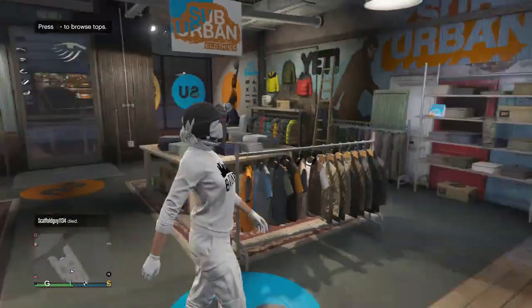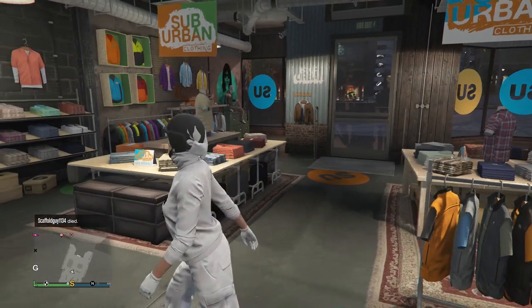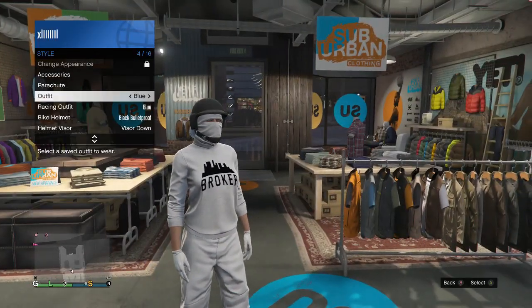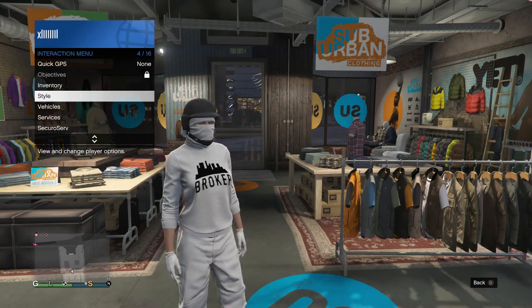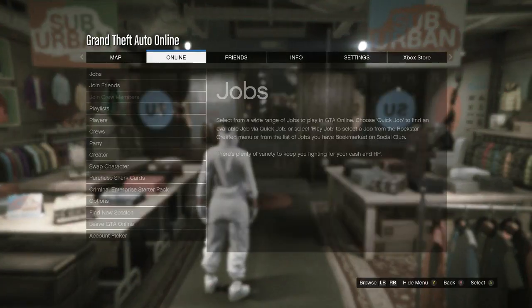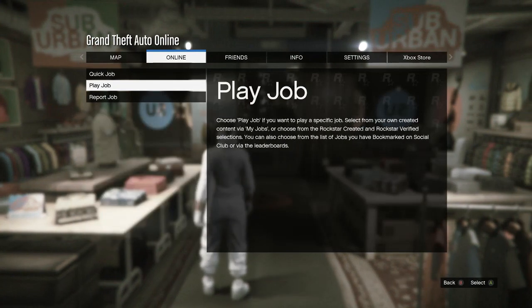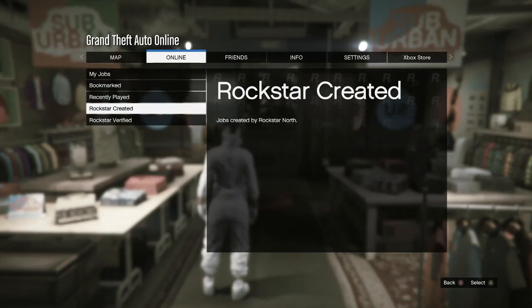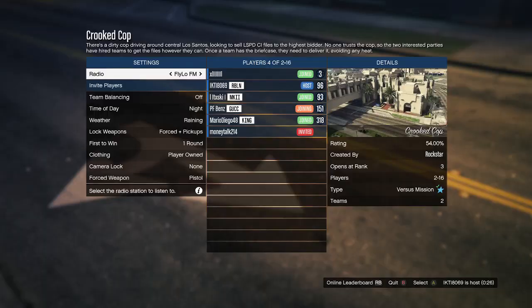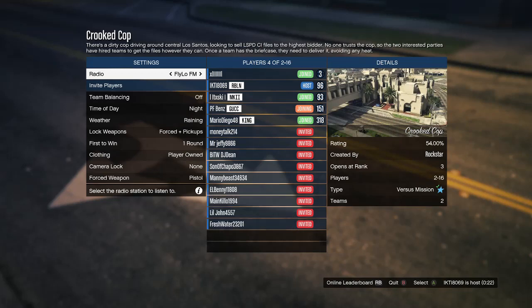Now you guys can go ahead and save the outfit you wanted to save before the glitch. Now the first outfit — which should be the blue joggers — we're going to do a crooked cop. If you don't know how to join a crooked cop, hit pause, scroll to online, hit jobs, scroll down to play jobs, Rockstar created, scroll down to versus, and click on crooked cop.